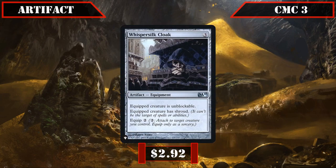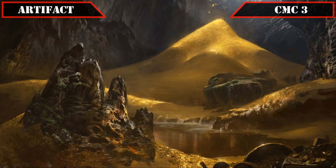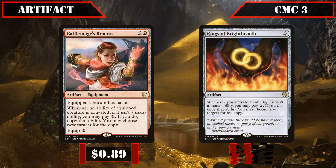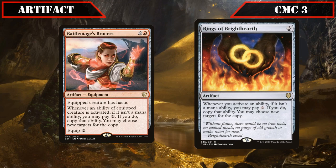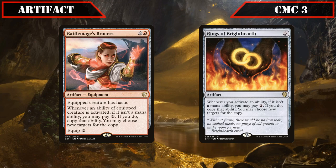Whisper Silk Cloak equips for two, makes the equipped creature unblockable and grants it Shroud, giving us another way to protect our commander from targeted removal while ensuring he can safely attack to proc his own ability. Finally, we close out our artifacts with Battlemage's Bracers and Rings of Brighthearth, both of which allow us to copy activated abilities so long as they're not mana abilities — the former being equipment that equips for one, grants haste, and lets us pay one to copy the equipped creature's ability, while the latter can copy any activated ability if we pay two, providing our build with multiple ways to double or more than double our commander's ability.